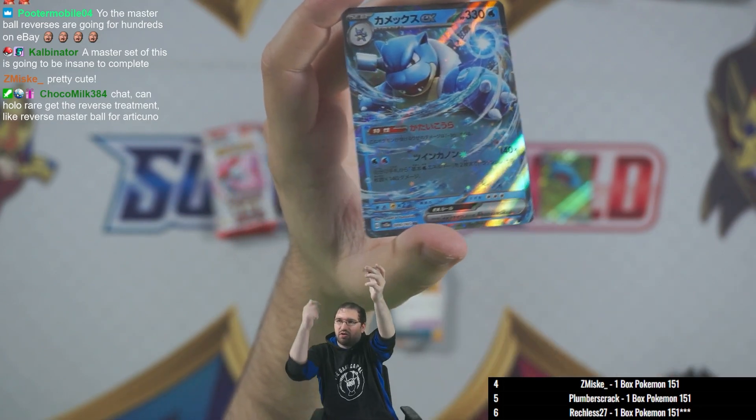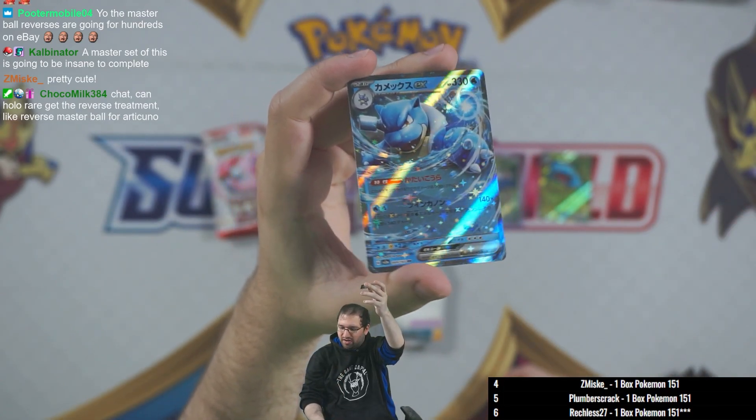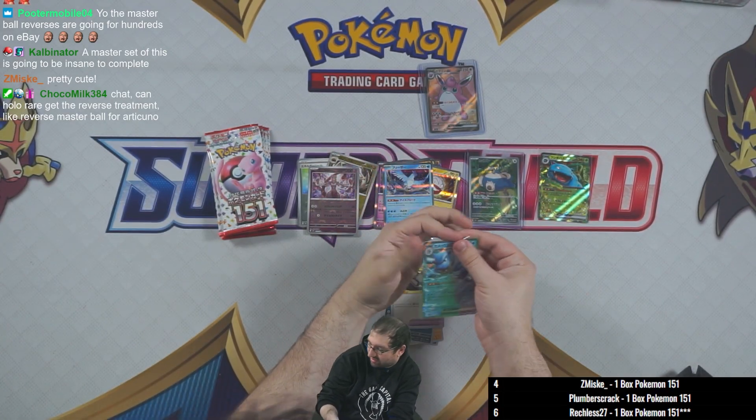Still got all the sparkles like you see in the other Scarlet Violet sets, but there's been a lot more effects going around the cards on these ones — you can see like the waves going around where the text is. All the EXes in the set have had a lot more effects like that, which has looked really really nice.